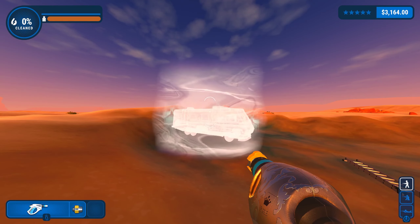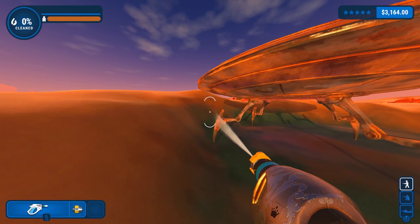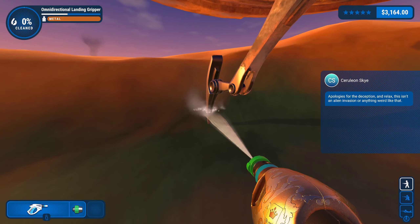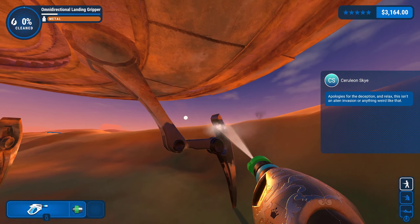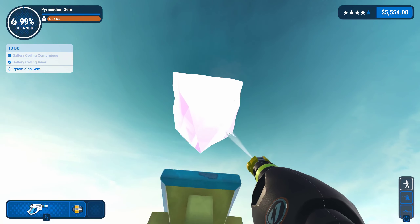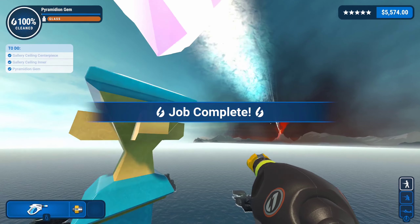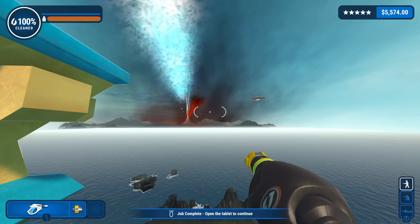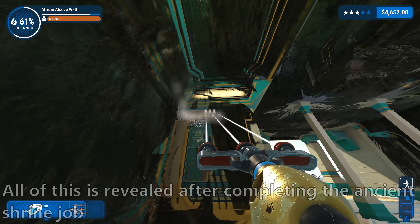A couple of jobs later, Dirtfinder cleans an ancient statue, and once it's fully clean, it shoots a beam at Mount Rushless. Harper asks Dirtfinder to clean his RV again, but it turns out the RV is actually an alien spacecraft in disguise. Harper is actually a time traveler, and decided to go back in time to figure out why Mount Rushless erupted and why it triggered an apocalypse on Earth. On the final mission, Dirtfinder goes to a huge palace created by a group known as the Pacifists of the Lost City, that shoots out a huge beam towards the monstrous volcano after it's cleaned.